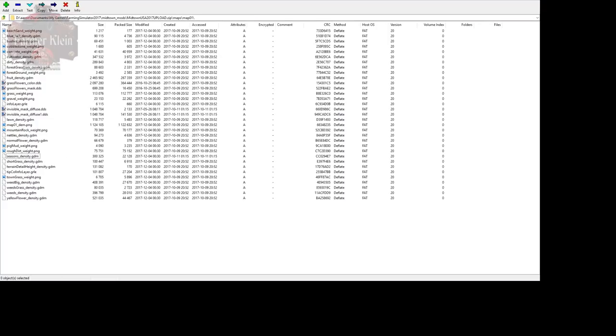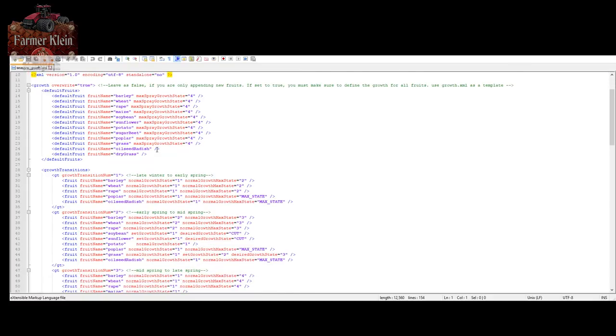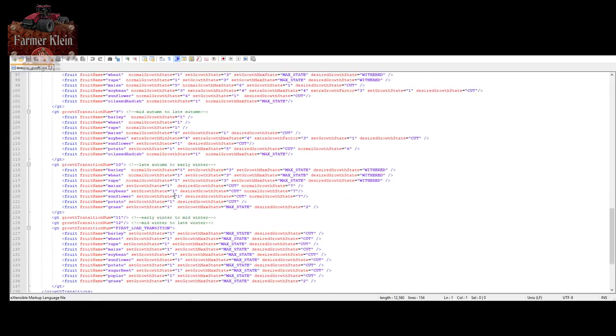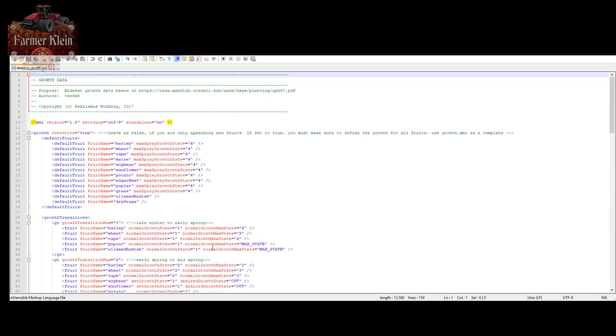Let's take a look at one of these custom files. Here we have the Seasons Growth XML file from the Midtown map. You can see it contains information related to the default growth rates of various crops, different transitions, and so forth. I just wanted to show you what a custom Seasons Growth file looks like, so you know. That's how you identify if a map has custom Seasons Growth or a custom Geo built into it.